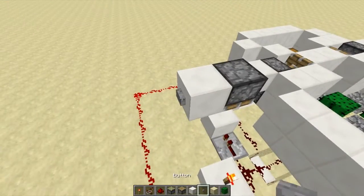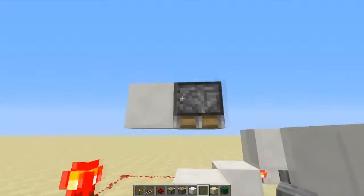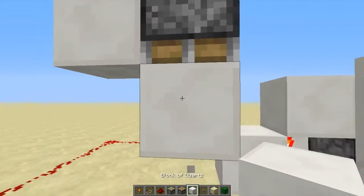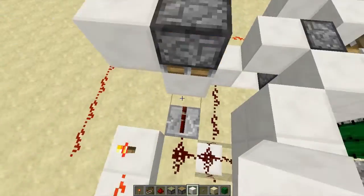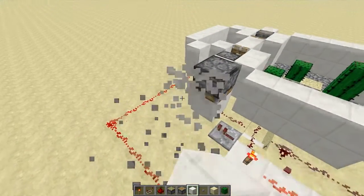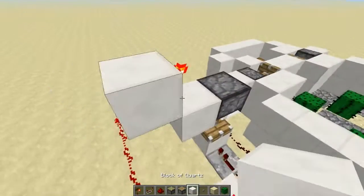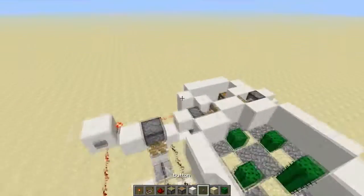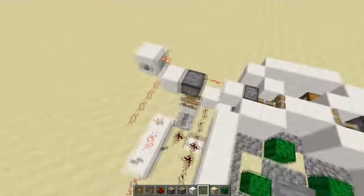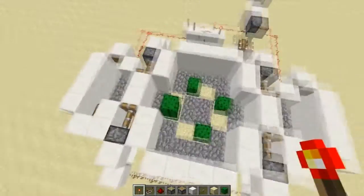We're going to add a button here. The piston is a sticky piston, and by default we want it down holding the block in place. In order to do that we just need to invert the signal — a simple NOT gate or inversion will fix this problem. So now we have ourselves a functional arena.